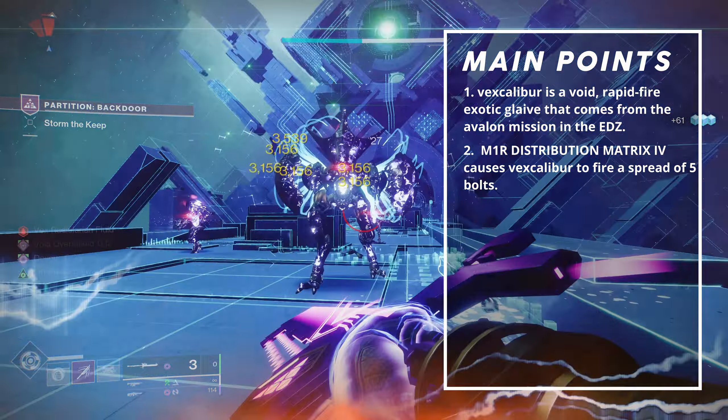Now let's talk about the buffs coming to glaives next season. Starting in Season of The Wish, glaives are having their projectile speed increased by 30% and their projectile damage in PvE increased by 25%. Hitting shots with all glaives will be much easier and much more rewarding. Compared to other special weapons, currently glaives hit like wet noodles, with sustained DPS numbers below 10,000. The main appeal of the weapon type is their guard, but it was extremely annoying to use the projectile attack and only see it tickle yellow bar enemies.